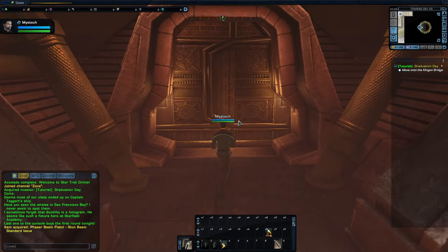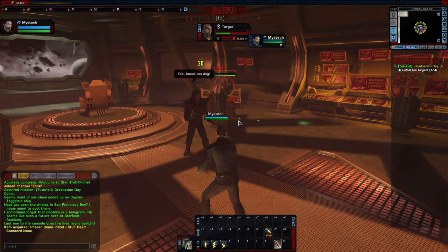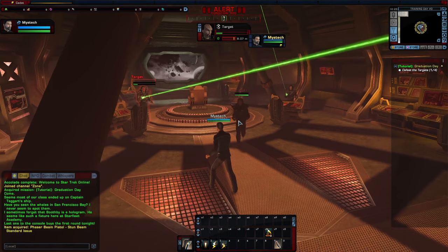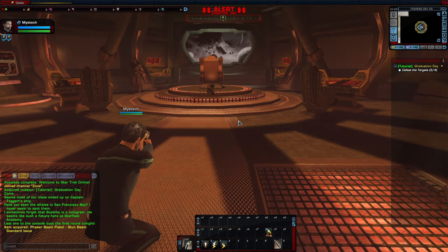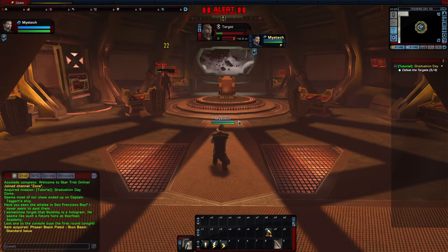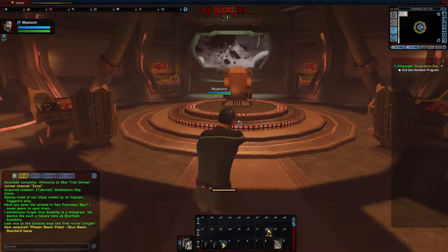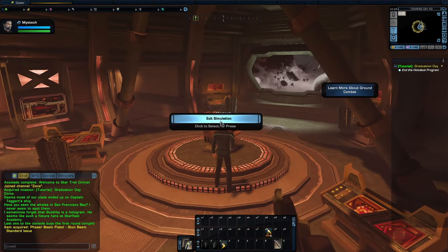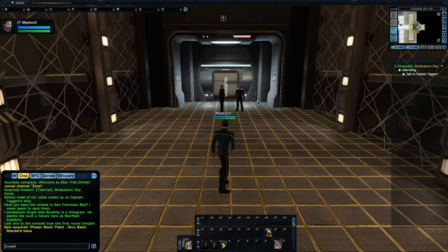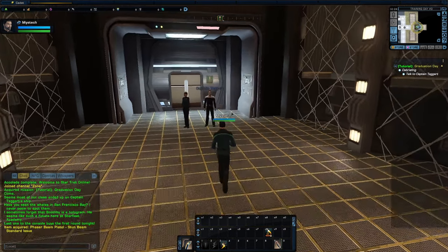We're magically on a Klingon ship in the holodeck. Hitting a button will auto-target the nearest enemy; you can hit Tab to cycle through targets. We have Aim Mode, which zooms in and gives a bonus, and Crouch, which is defensive — you take less damage when crouching. Aim makes you do more damage. Combined, crouch plus aim is powerful — you can still move while aiming. I'm sure you can hear my keyboard; I hit it pretty hard. I'm working on reducing that background noise.